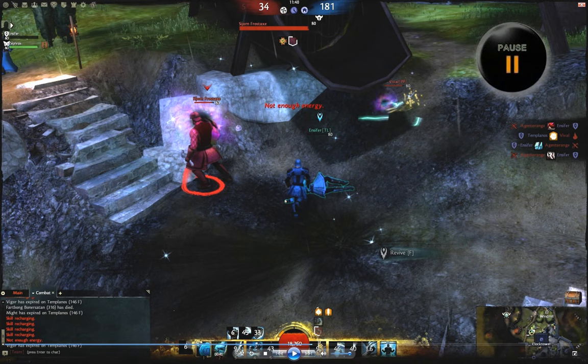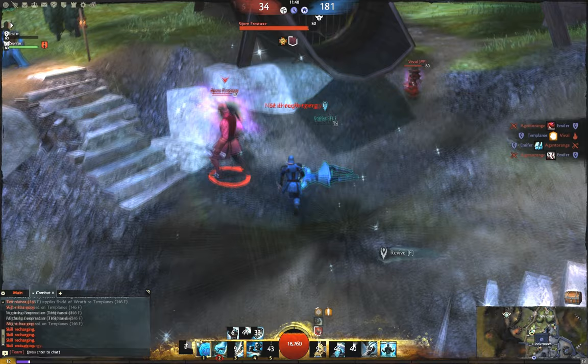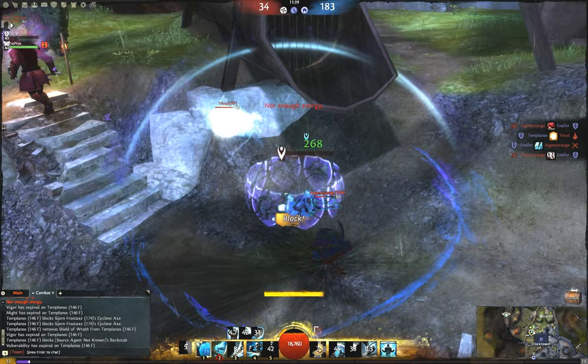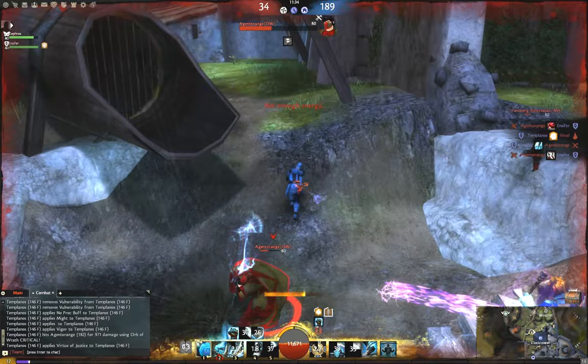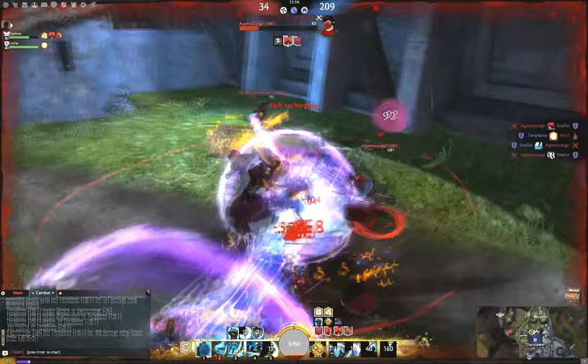In this next clip there are only three friendly players and four enemy players on the entire map. Ensifer, a guardian from Team Legacy, just got zerged and I wasn't sure if he had been stomped or not, so I come up to try to revive him. I use Shield of Absorption to put up blocks to protect my revive, but it turns out he was already stomped. This leaves us in a 2v4 situation, so I start casting my Tome of Courage and move to protect the cast using line of sight. I also use Retreat while the Tome of Courage is in the channel cast. I get the heal off, but I go down pretty quickly anyway because there are four DPS classes focusing me.